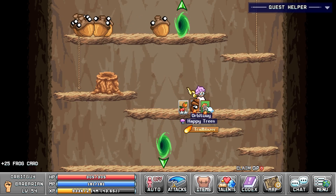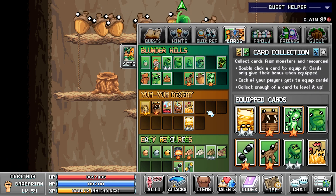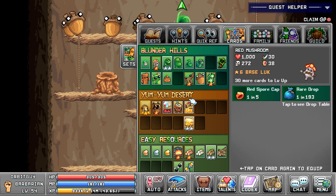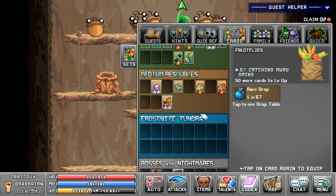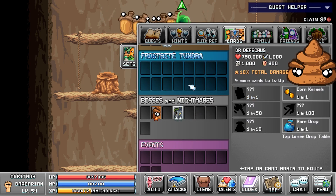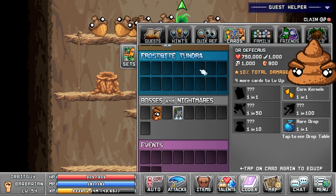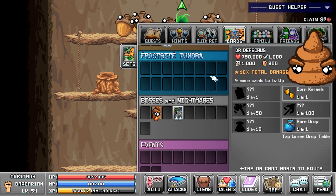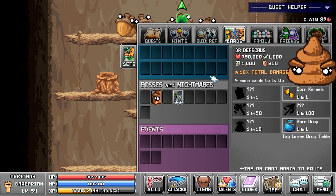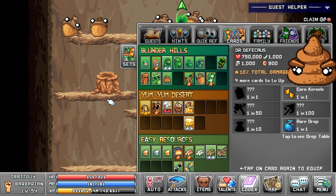We got a couple of two-starred cards. Red Mushroom gives 6 base luck — meh. Fruit Fly gives 6% catching AFK gains — that could be good; AFK XP is always a good thing. Dr. Deficus gives 10% total damage — that looks really good, potentially. Any addition to damage is usually a good thing. And the last one was the Frog up top. Well, this is looking pretty good so far.